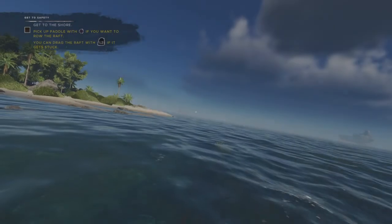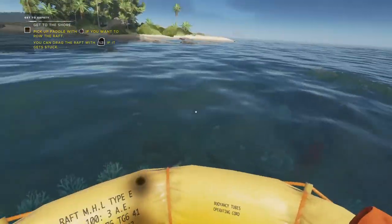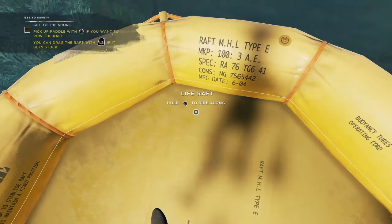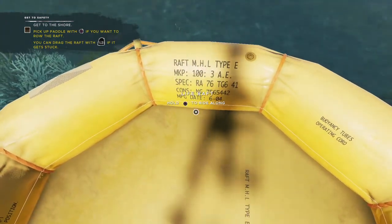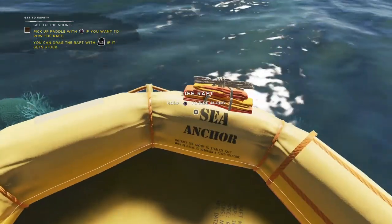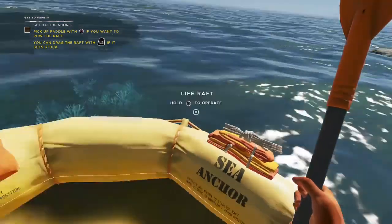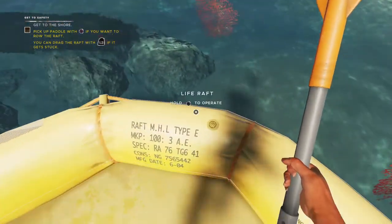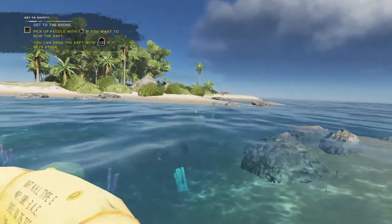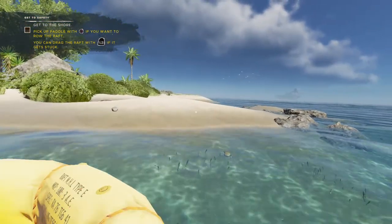Here we go. I wake up the next morning on my raft. My plane is nowhere in sight. The raft has some stuff on it — looks like there's a date on here. Got some storage, some rations, an anchor, and a paddle. We need to get to the island and get out of the water. It says to get to the shore. Pick up the paddle — yeah, okay, we did that.